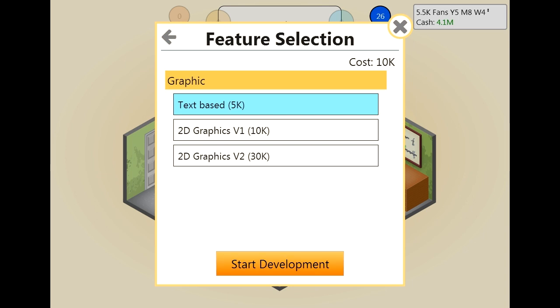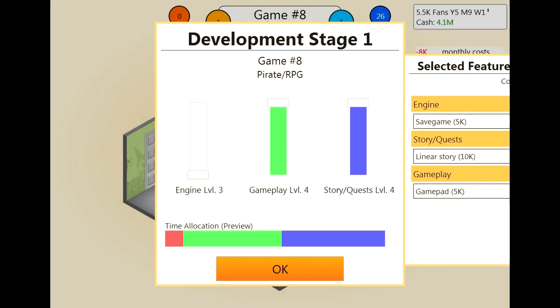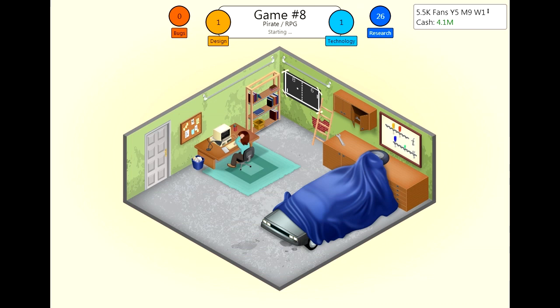If we get 11 points out of this one, we will have 37 when we finish, which will be 3 points short. Maybe I'll do some of the hired work to make up for that. Our next game we need to do some marketing with as well — I do not want to forget that — because it could be a really big hit, especially if we invest some money early on.